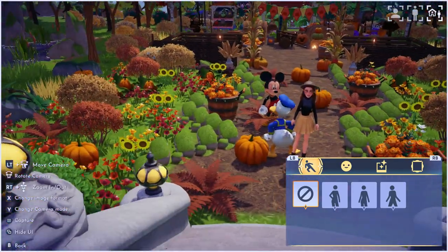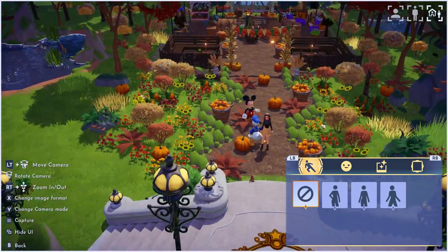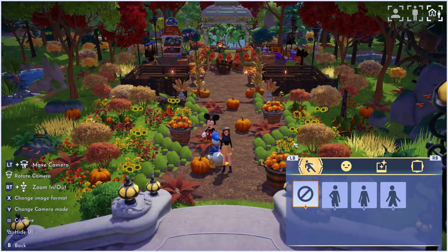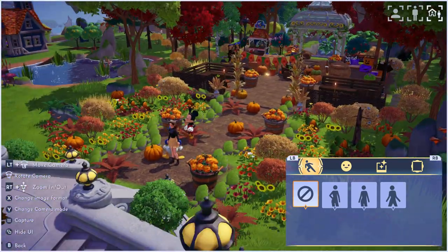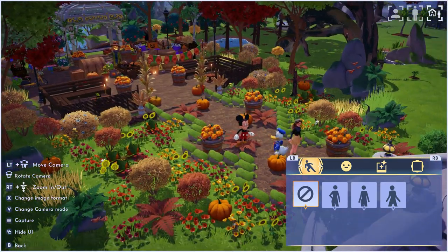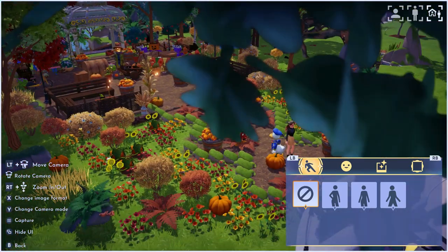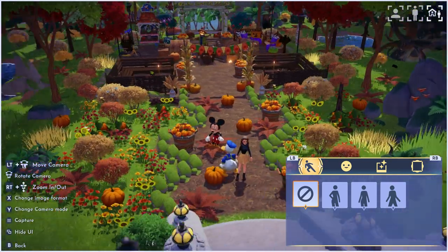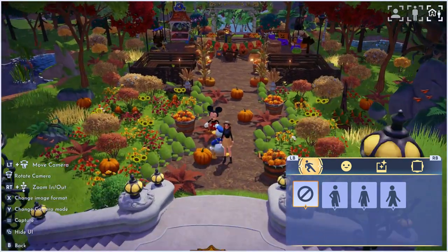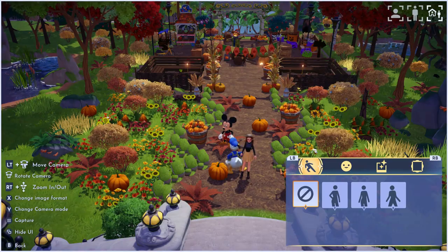These are not official names — I just name them what makes sense to me. For third person, you can see your entire body and also capture details of your build. But this mode is not that good for photographing an entire area, which is why the next option — landscape mode — is best. If you notice, whatever way your character is facing is where the camera is going to look.